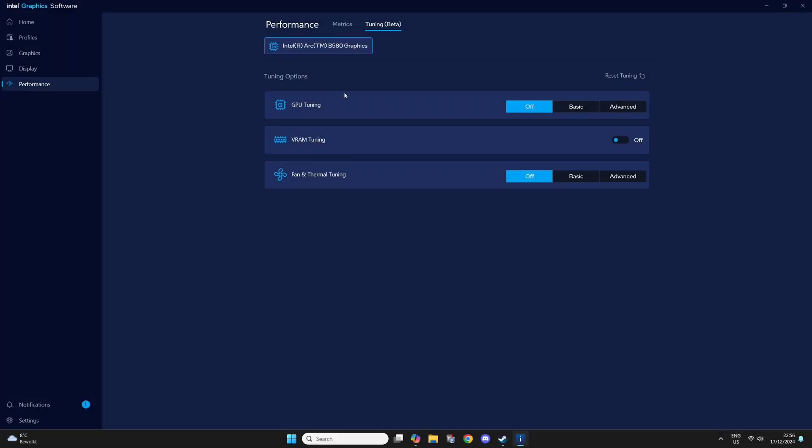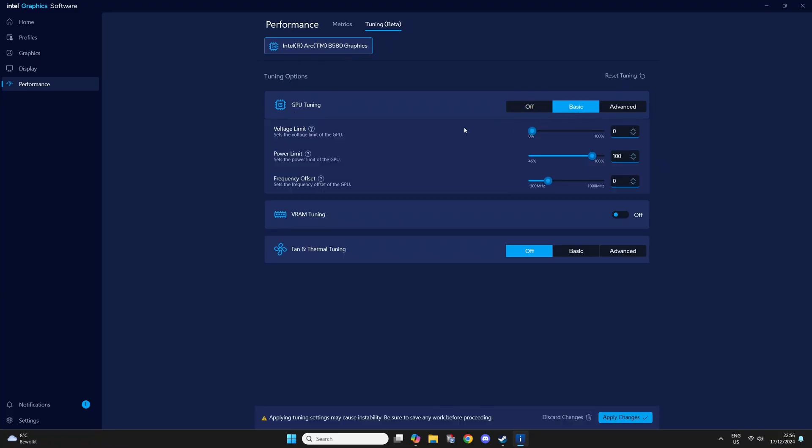These are my overclock settings for the B580. If I go to GPU tuning and select basic, you can change all the settings. For the voltage limit, I found 25 to be a good spot — it's not too high, and not too low where it becomes unstable.